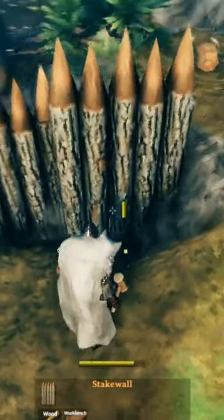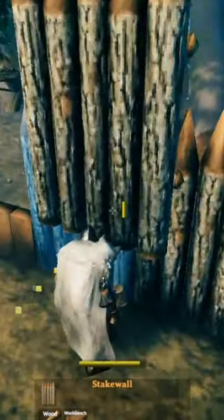A perfect exception is actually a stake wall. A stake wall will not have this problem and will not decay when it rains.